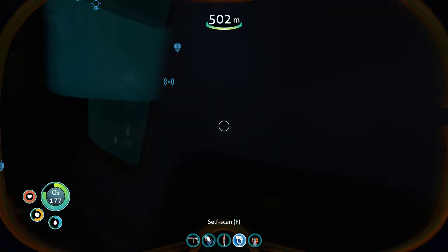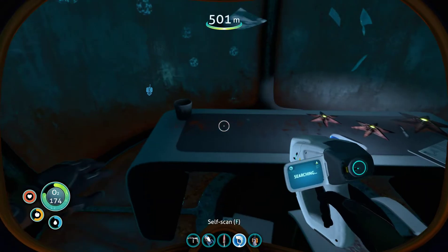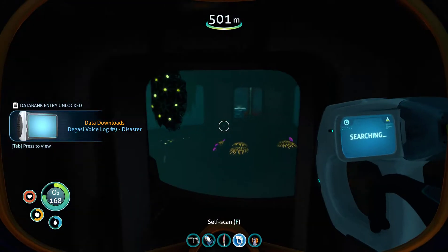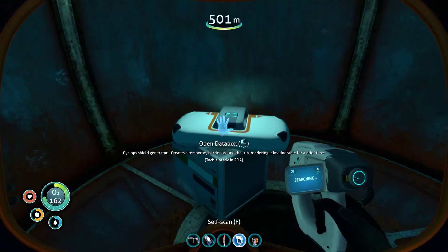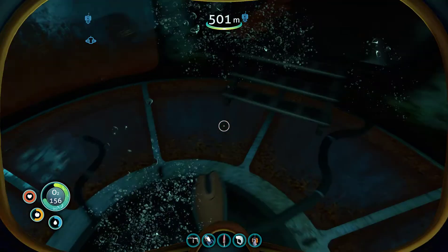I think... okay, I can't go to the second floor. Then what are we looking at here? Up in the PDA. Because he was Log 9 - Disaster. So it's a whole story actually. And then here's another one - Cyclops Shield Generator. Seems I already know that too.